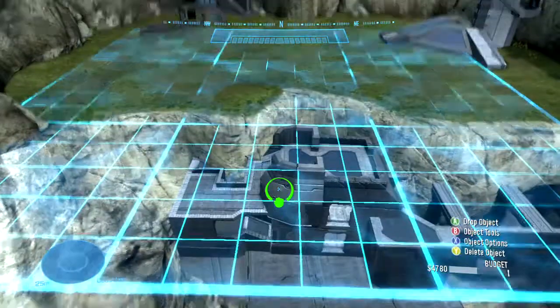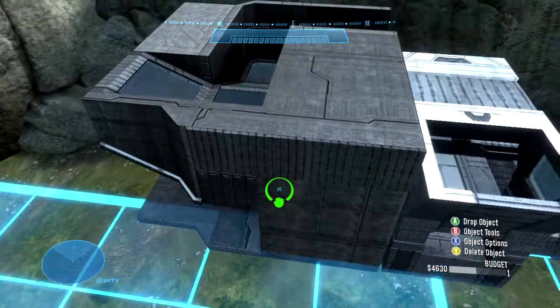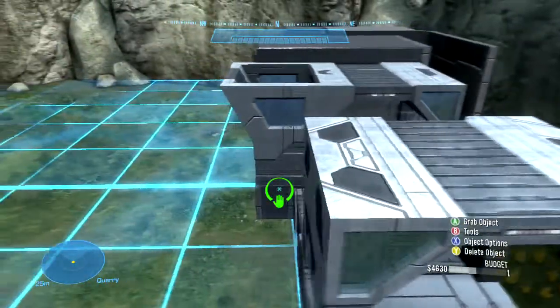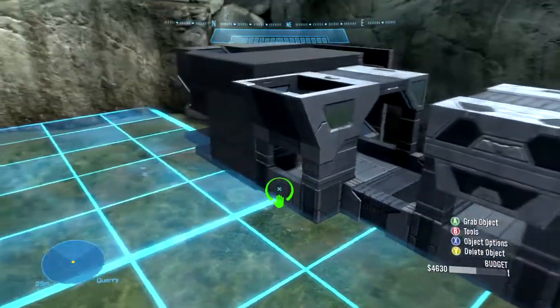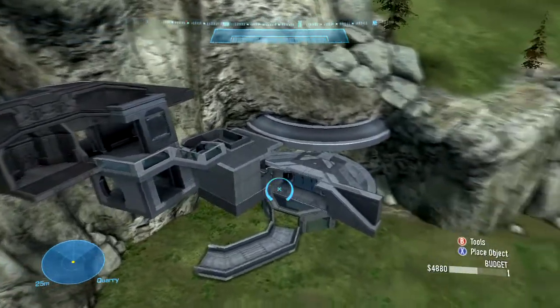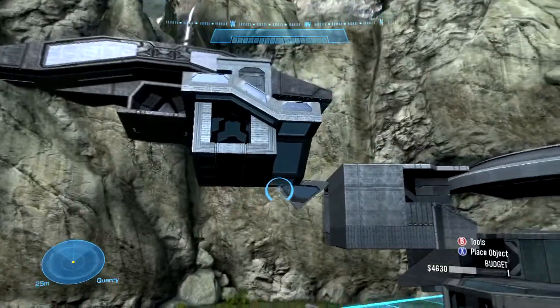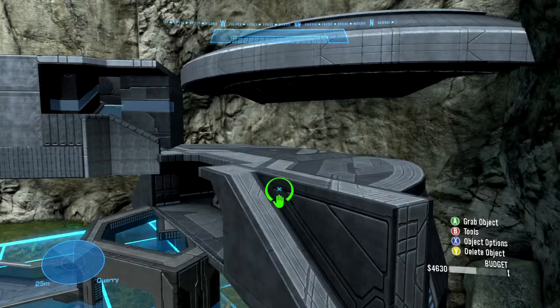Use a grid to get symmetry and distance right, if that's important to your map's design. And third, once you've captured the spirit of the map in your mind's eye, focus on individual spaces, frequently pulling back to make sure that your detailed work fits into the overall product. You don't want to find yourself going down one path for hours, only to realize that it simply doesn't work.